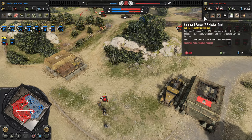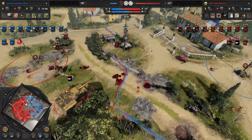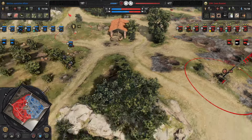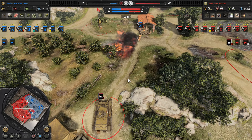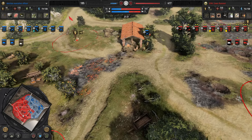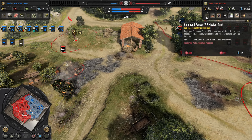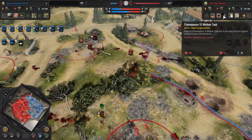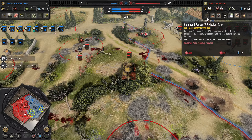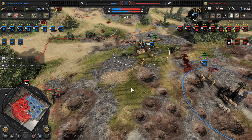Honestly I would have rather seen the command tank here, because that could have boosted the Tiger's armor making it even tougher to deal with, and could have fired high explosive shells at infantry — which the Tiger has anyway. So while this technically isn't bad, I feel like it was a bit of a missed opportunity. I think he should have gone for the command tank over the Flammpanzer.